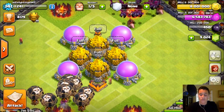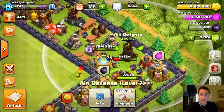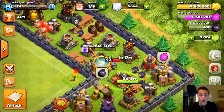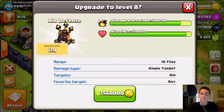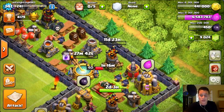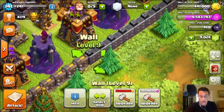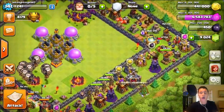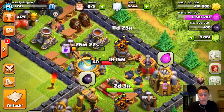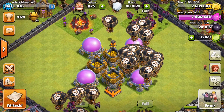We now have 100% maxed out gold — we filled up our gold with that insane loot raid. We're going to spend it on this air defense over here, our final air defense going to max. We only need this air defense, the air sweeper, and our traps and we are 100% done with the defenses. Air defense going to level 8 — boom, there it is! All of the gold spent. Now it's time to spend the elixir on walls... oh wait, I forgot to spend my elixir. Dammit.